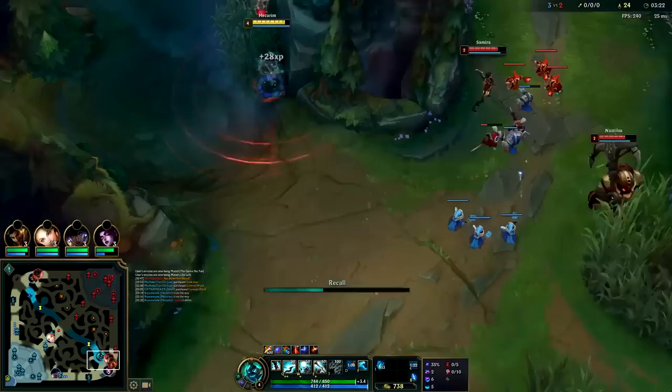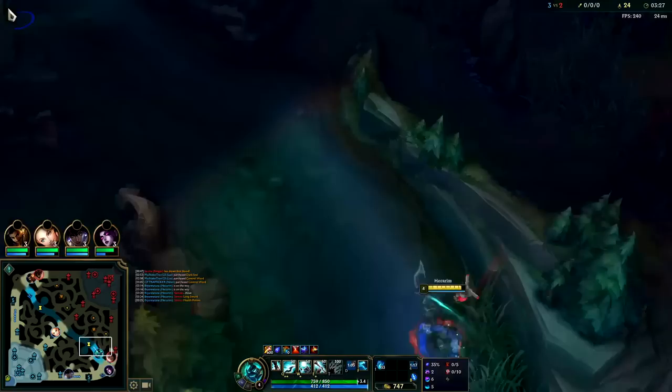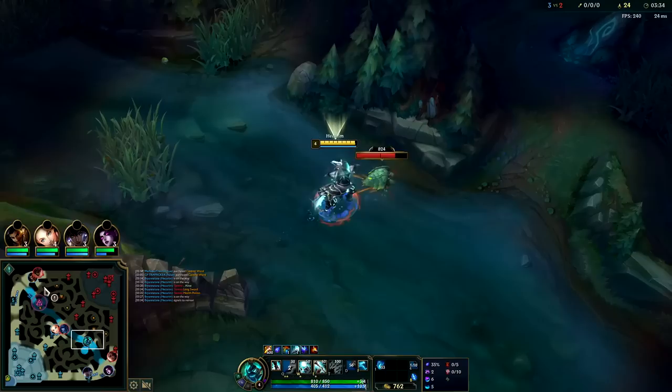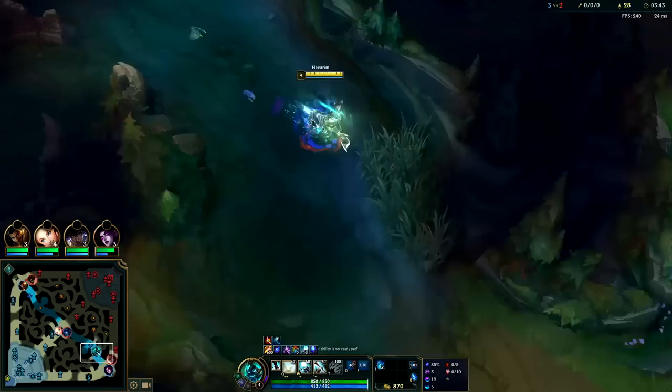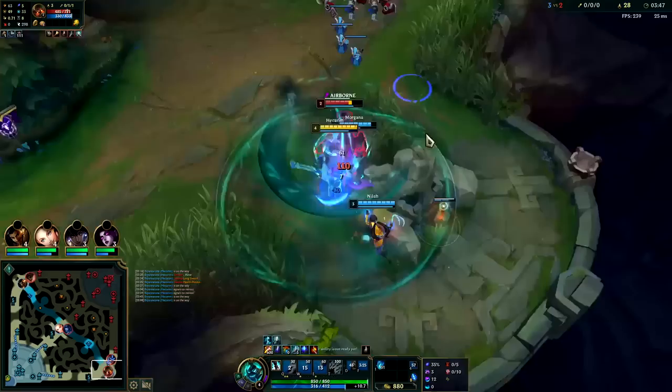Samira's behind. I think we can do this 2v2. I'll go grab the scuttle crab first — it's spawning in. I can get my Q stacks up into the gank. Rengar's top side. Notice how I don't ping on Akshon — I ping where Rengar is gonna be so he can decide what to do with that information.